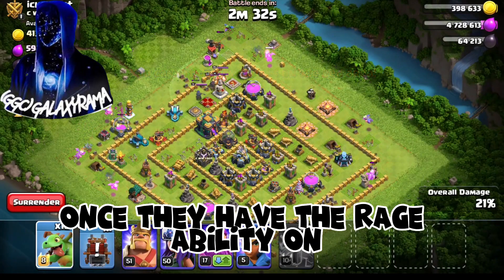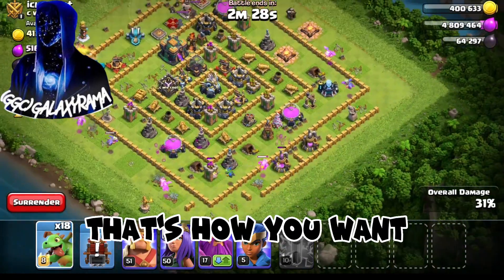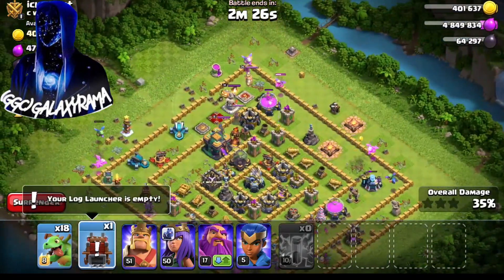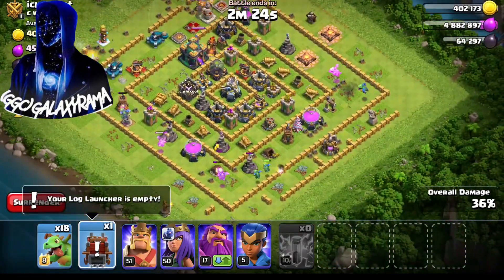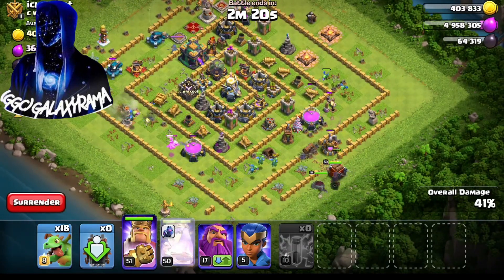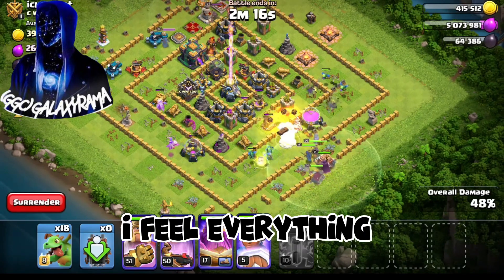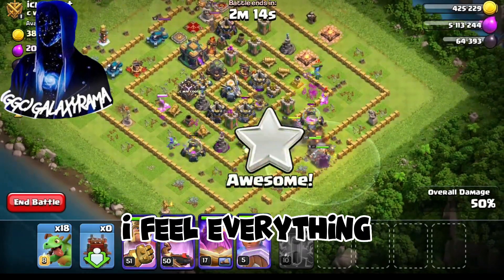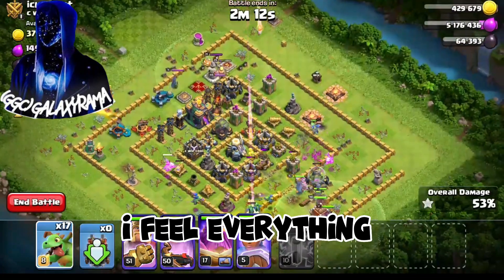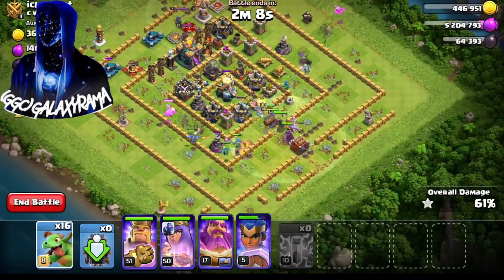Once they have the rage ability on, you can see they get attacked with increased damage. That's how you want to be better. Just go for the far side. I'm going to go for this far side. I feel like we can even finish the corner right now. I'm just coming for the far side.